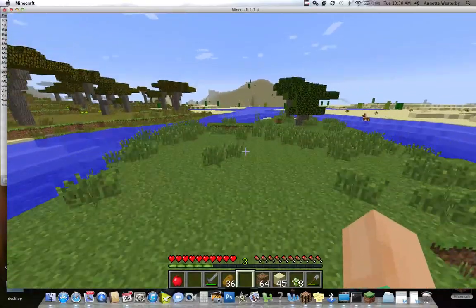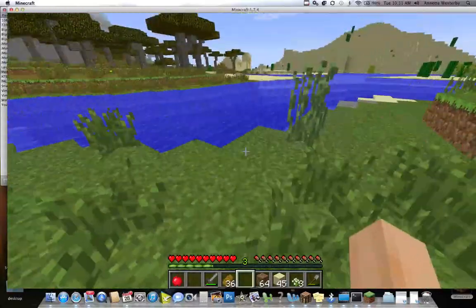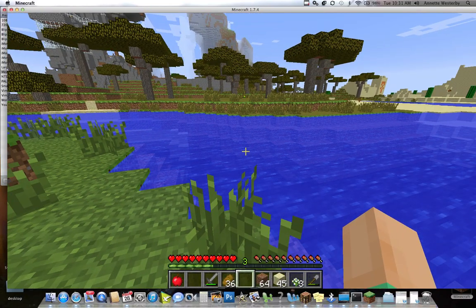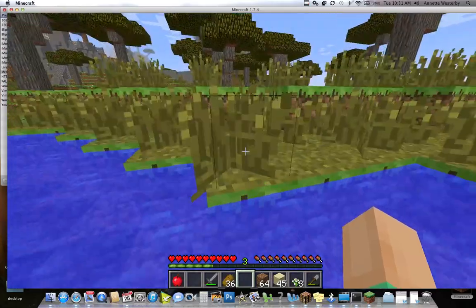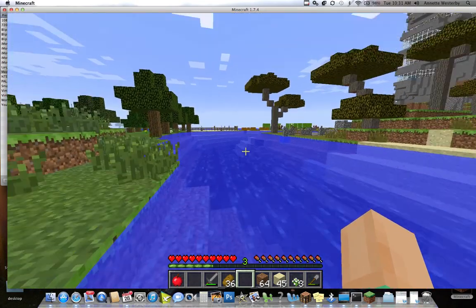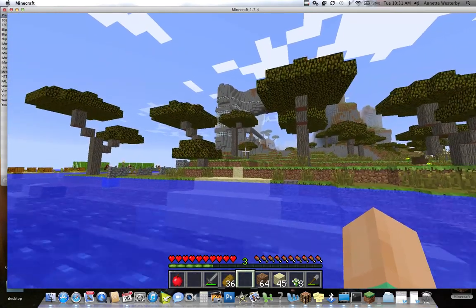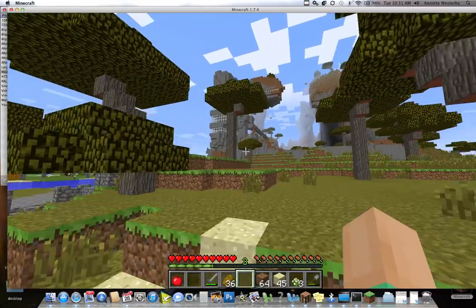Spacebar jumps and W moves you forward. Guess what else the spacebar does? I didn't know this for weeks and weeks playing the game — I was building bridges all the time until a grandson came over and told me, all you need to do is press the spacebar while you swim, Grandma. Just hold the spacebar down and you can swim. You also want to keep holding your W key to go forward, otherwise you just kind of stay. I'm turning my finger on the trackpad so I can turn around while I'm in the water. W and spacebar helps you swim — you don't need to build all sorts of bridges.